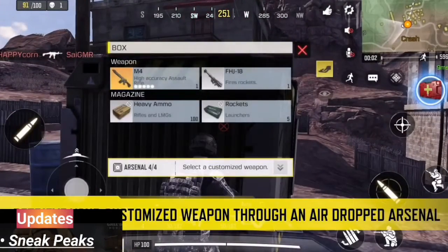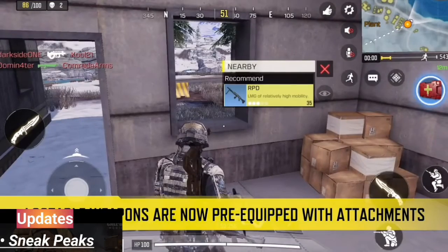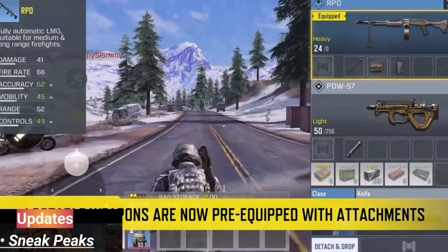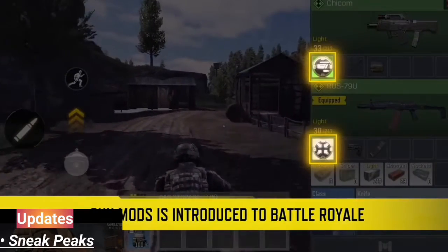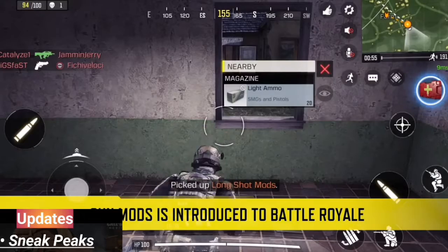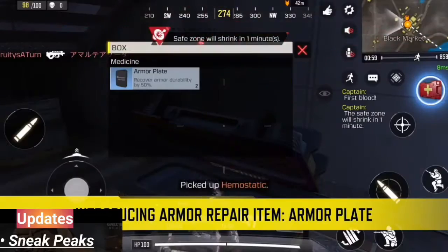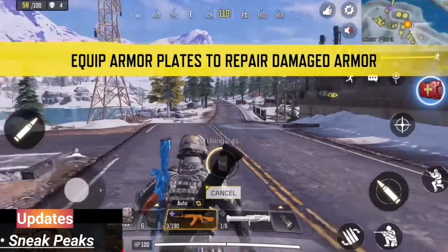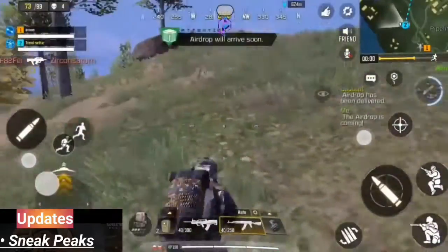We are also going to be seeing the introduction of the Gunsmith in the battle royale. The Gunsmith is the name of the feature that the game developers have added — you get to customize your weapon the way you want. In the Gunsmith feature you get additional attachments like the muzzle, the barrel, the stock, the optic, the under-barrel, the rear grip, and ammunition.